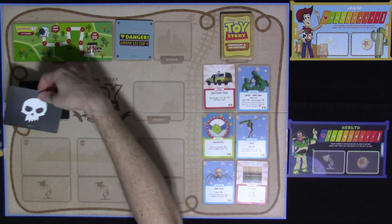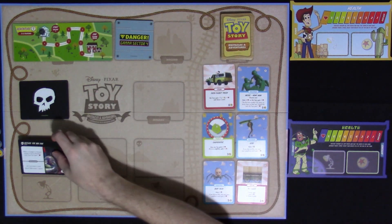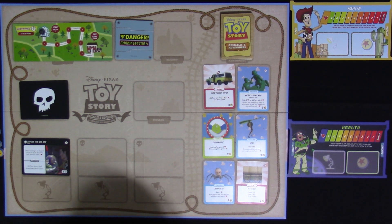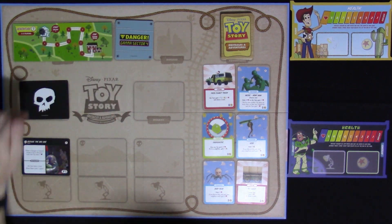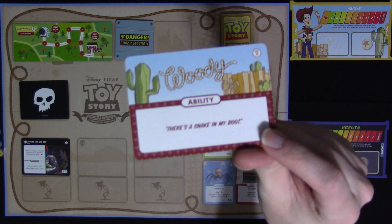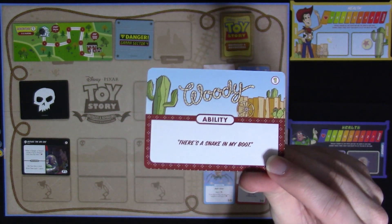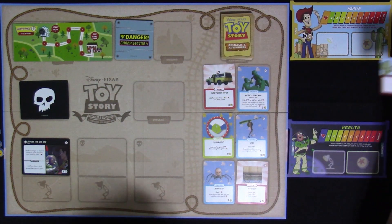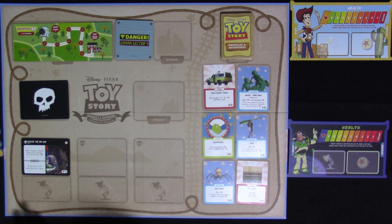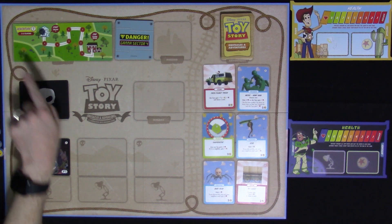In the first scenario, we have one obstacle card out — slots for three, but only one during the first adventure. It's called Diffuse the Big One, a hazard. When a danger or hazard card causes a toy to discard a card, that toy loses one health. It takes seven of the lamps to defeat it — once defeated, you discard it and all toys draw a card and move the token back one space.